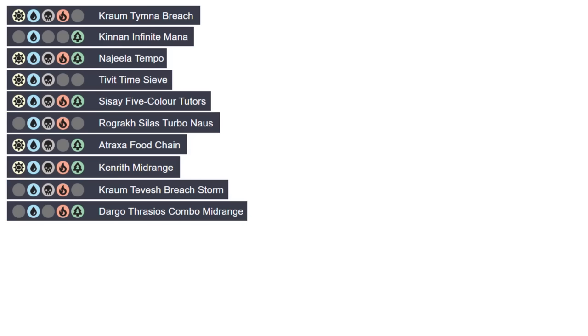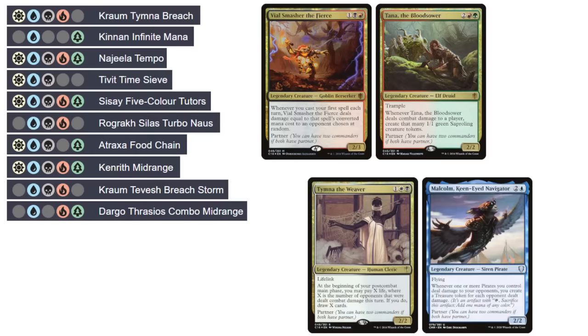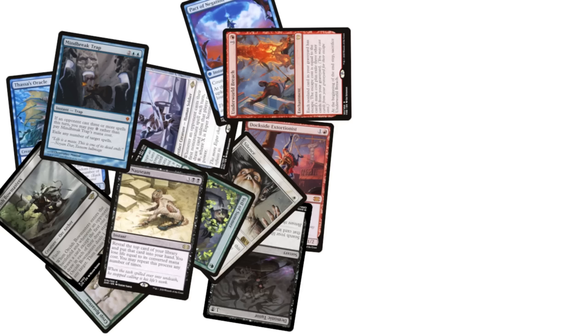This can be seen in all of the partner commander pairings that people go with. Are Vile Smasher the Fierce and Tana the Bloodsower insanely powerful cards? No, they're pretty mediocre. The reason they're popular is that they let a player run a commander they actively like, such as Tymna or Malcolm, and add to it a couple colors they want to have, plus the utility of having an extra playable card in a pinch.